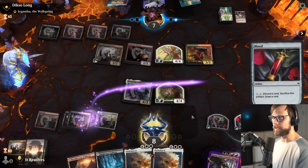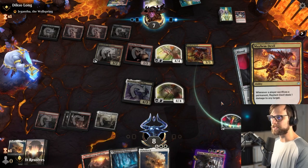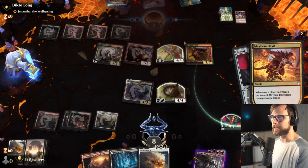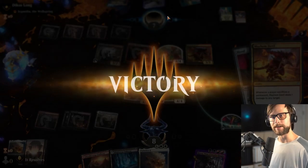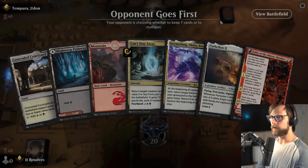Now we have lethal next turn. That's the bonus about this deck — going over the top is so nice in Explorer. The format allows for it; you've got powerhouse cards like Greasefang and Parhelion all in the same format that you don't normally get in Standard. We're just going to toss the Parhelion into our graveyard, sacrifice a permanent — they get to hit us — but we just get to attack next turn and there we go! Easy win. Let's go into game three.